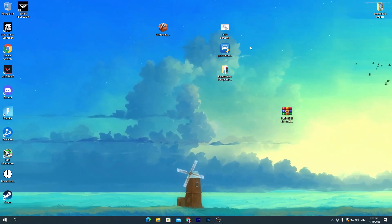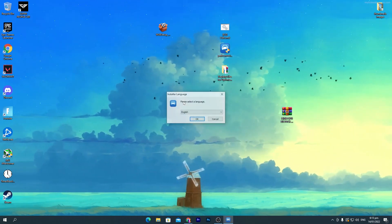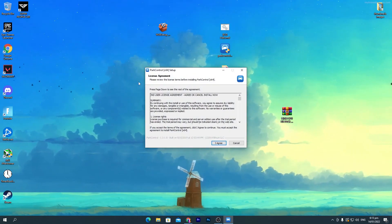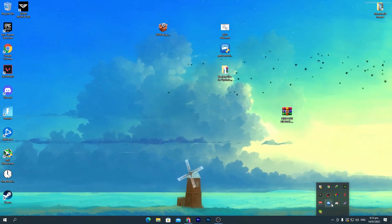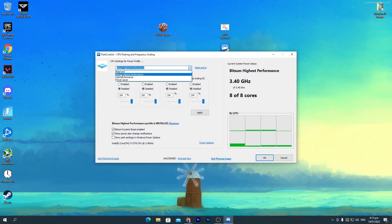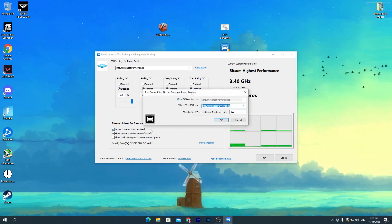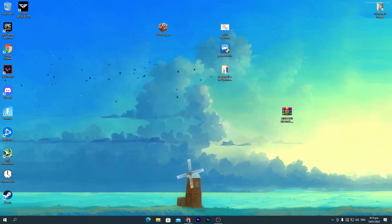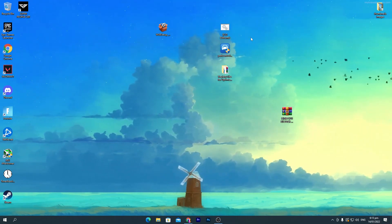Now open the Power Controller software, double-click, click 'Yes,' and install it as you normally would. Once installed, you'll get an interface — I already have this software on my PC. Go to the dropdown and select 'Bitsum High Performance.' Click 'Make Active,' disable all options shown, then check mark 'Bitsum Dynamic Boost Enable,' select 'Bitsum High Performance' again, click 'OK,' and click 'OK' once more.